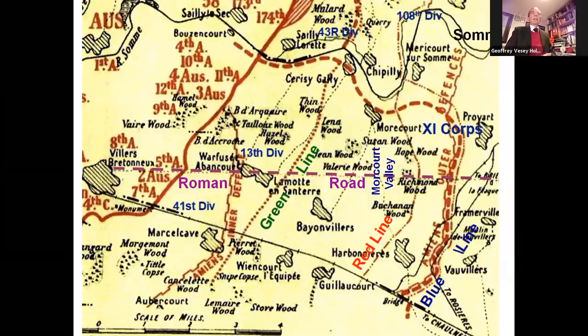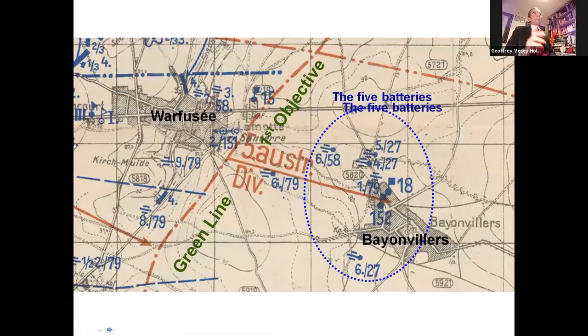And importantly for our story, five batteries of German artillery just north, west, and southwest of Bayonville — which is in the centre of the map, 1.5 miles east-southeast of Waffuzi. This German map shows the five batteries — look for the dotted circle — which were 6th/58th Battery, just north-west of Bayonville, and it was in front of three other batteries, and then importantly for our story, south-west of Bayonville, 6th/27th Battery.